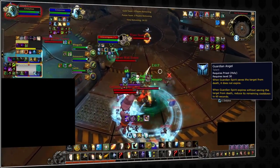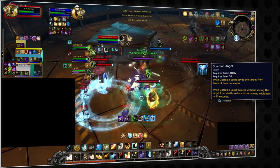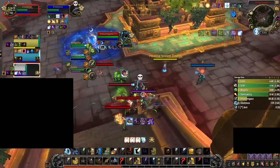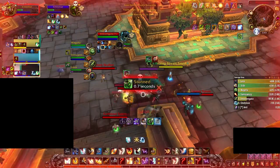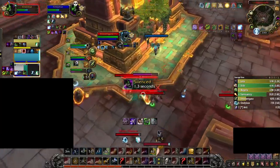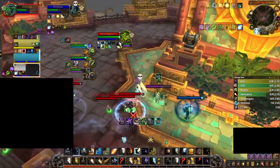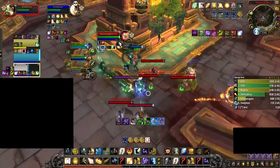Because of the Guardian Angel talent, you should prioritize using Guardian Spirit mainly as a healing increase rather than a life-saving tool. Ideally, you want to make sure it never procs. Proccing GS triples its cooldown and will likely spell disaster for your team. Keep this in mind because this is exactly where low rated Holy Priests mess up the most. So the question is: when do I cast GS, and what should I be looking out for? To answer that, let's look at some gameplay.